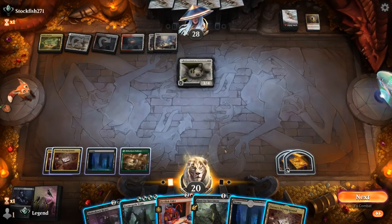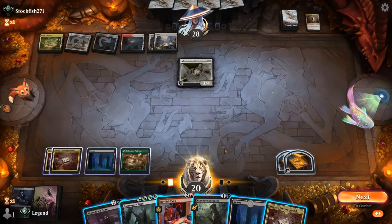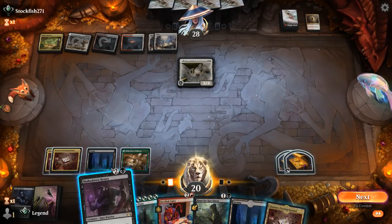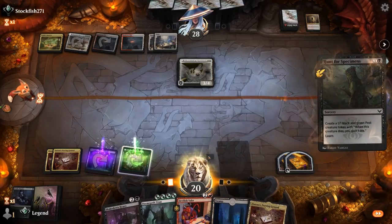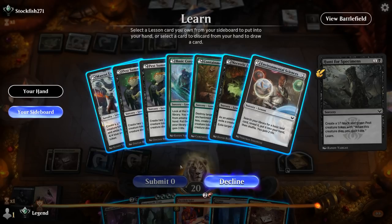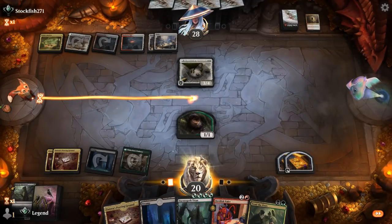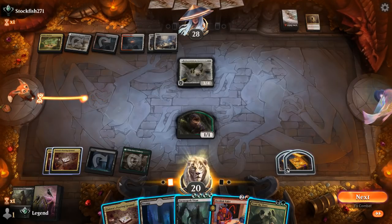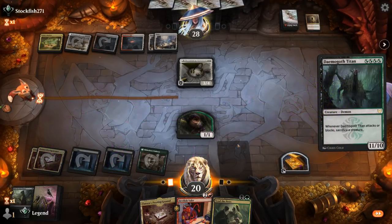We play Demogoth Titan and use Hunt for Specimens to discard Shakedown Heavy for the graveyard setup, but we're one mana short of doing everything in one turn. We Titan now and hope it doesn't get removed — next turn we have the combo ready, assuming no Wandering Emperor. Opponent passes and it looks like they have Invoke Justice, getting back Vorinclex at 14/14. My turn — we play Valet and attack.